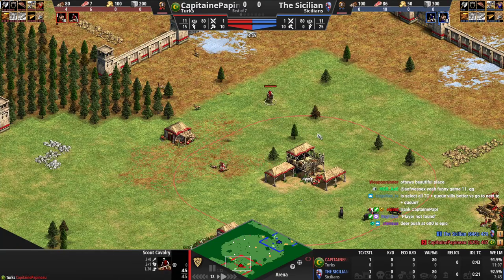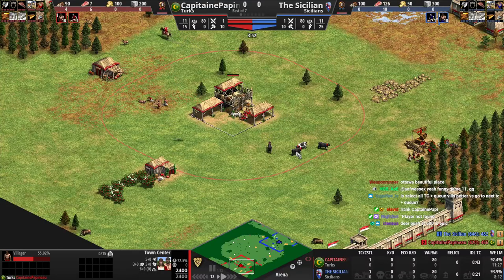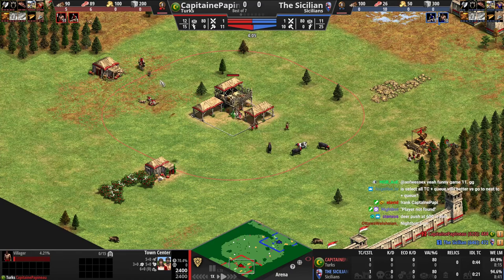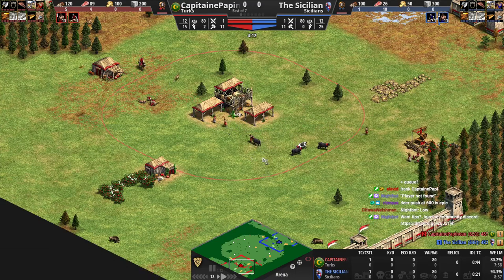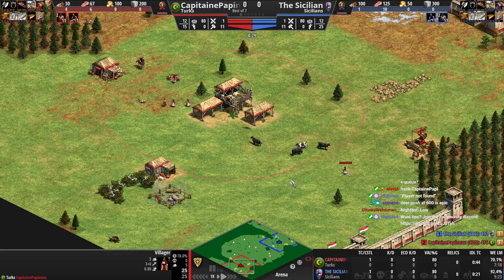Deer push at 600 is epic - yeah, he's trying. The problem with deer pushing at this level is that you're idling the TC. You obviously just really don't want to idle. Watch - we might idle here because we're pushing the deer. Oh, okay good, you're paying attention there. Almost took the cow accidentally. But there's a lot of multitasking involved until you get this all muscle memory. This will all become muscle memory - I don't have to think about the dark age pushing and deer stuff, but it does take some practice.